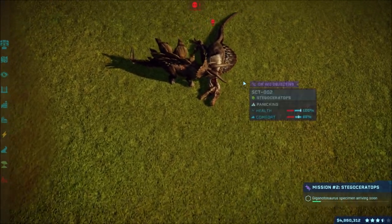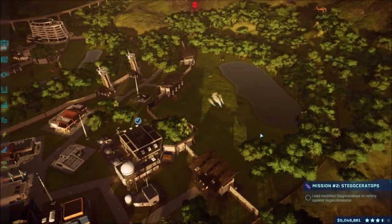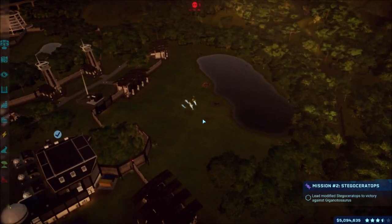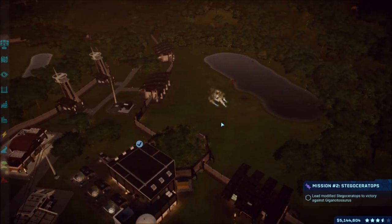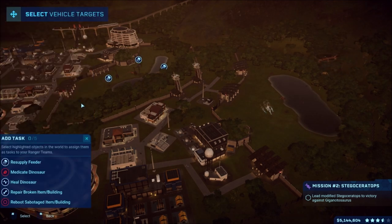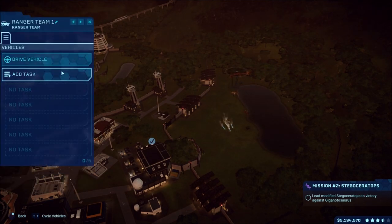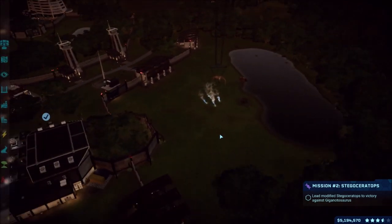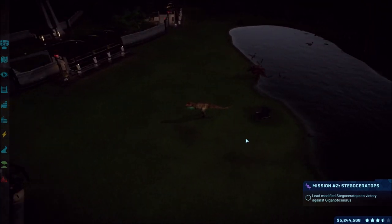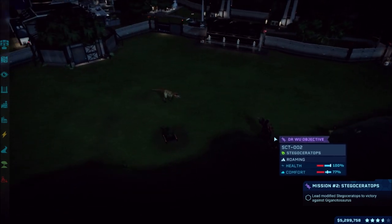We got the death of the Spino. Now we've got a Giganotosaurus coming in, so we'll wait for that. Here comes the Giga - place him down in here as well. There goes the Spino being carried away and here comes the Giga. Leave the Stegoceratops to shoot - probably get the ranger team back over here. Is there anything I can do? Hopefully it'll just win.